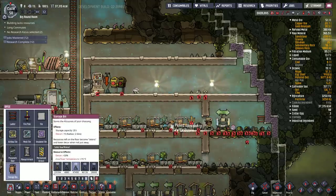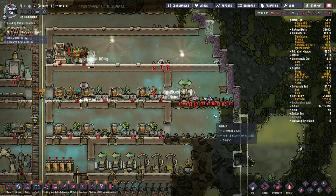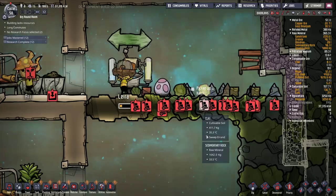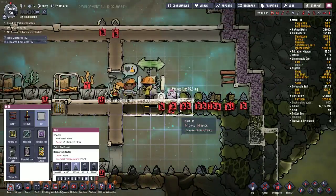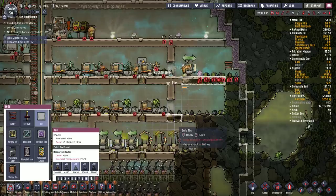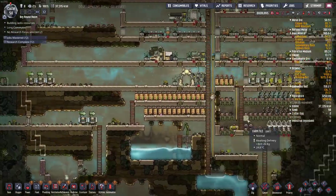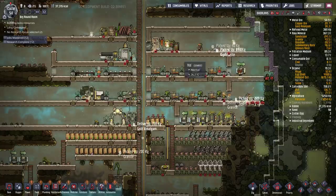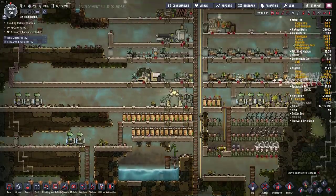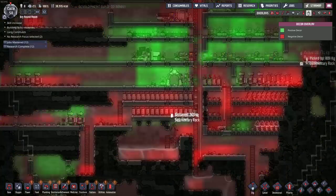I'm going to put a storage container here full of sandstone so they don't have to move it around as much. Later on we can put an auto sweeper in there. Any other hatches running around? I thought there was a third one — oh, there he is. All good. Sweep some junk, keep the base nice and tidy.